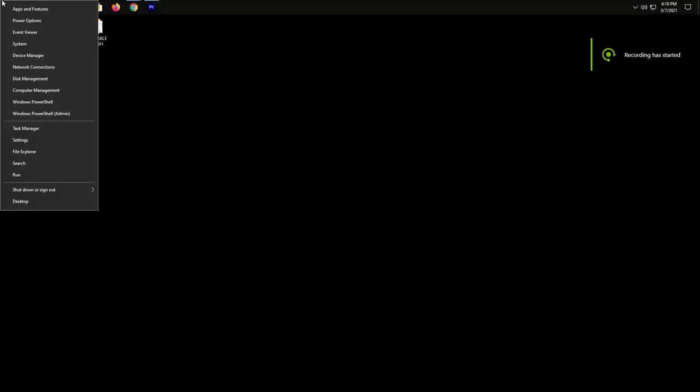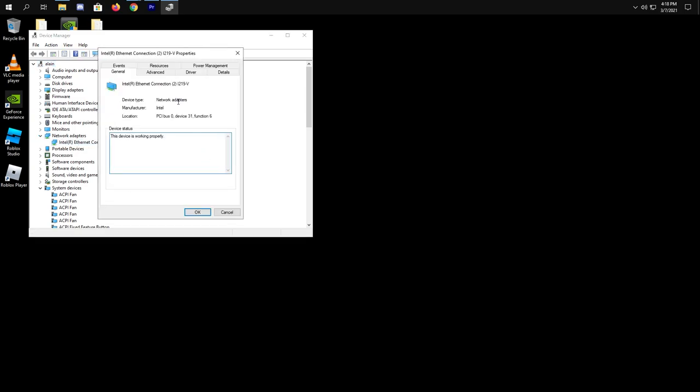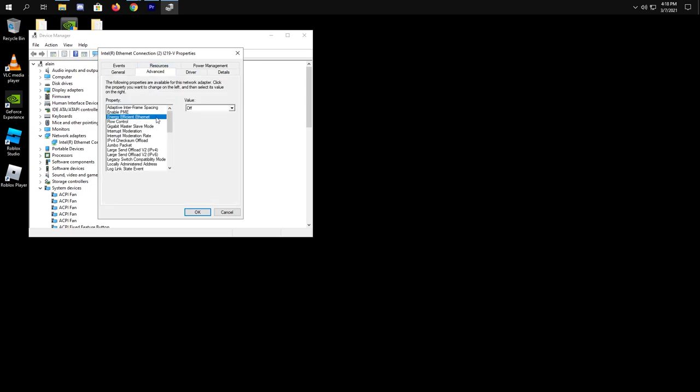Now let's change some settings on your Ethernet connection. Press the Start icon and select Device Manager. Click Network Adapters and click your internet adapter, then click Properties. Go to Power Management and untick that box. Next, click Advanced and disable Energy Efficient Ethernet. Scroll down and disable Ultra Low Power Mode. Find System Idle Power and disable it too. And that's pretty much it for the network settings.